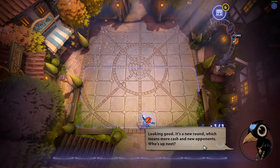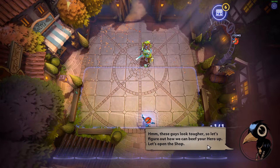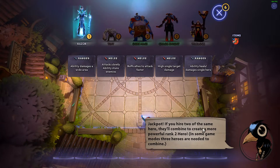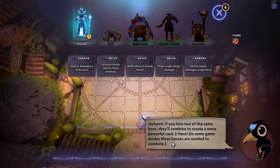It's a new round, which means more cash and new opponents. Who's up next? We need a beefy hero — let's open the shop. Jackpot! If you hire two of the same hero, they'll combine to create a more powerful rank 2 hero. In some game modes, three heroes will need to combine.